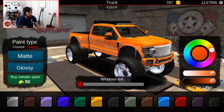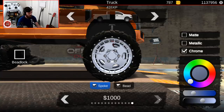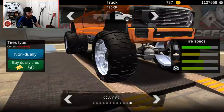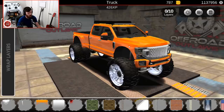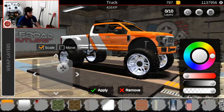That burnt orange looks really, really good — I didn't think I'd be into that but I am. Moving into the wheels, the chrome looks a little more glossy as well. Going into the wrap section, I want to check if the tires look any different. Then entering the wrap editor — this is a huge difference. There's a lot of new stuff here; they've moved things around. You can now scale and move elements, which is really sick.